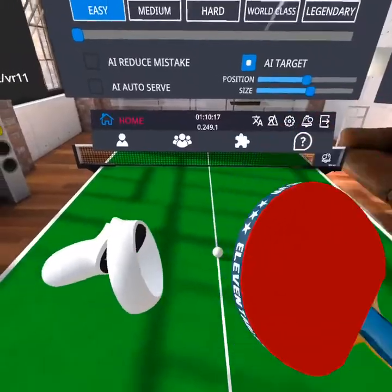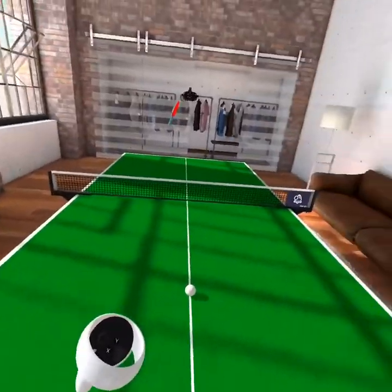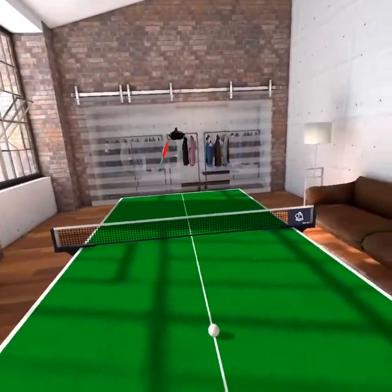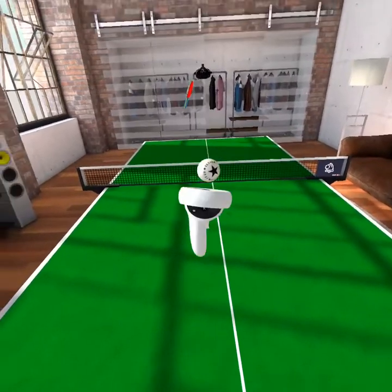So first we're gonna go on to controls. You want out of this menu? You just press X. And how do you grab this ball? Pretty simple. You see this trigger? Press that — you get the ball in your hand.